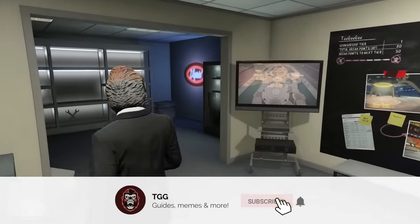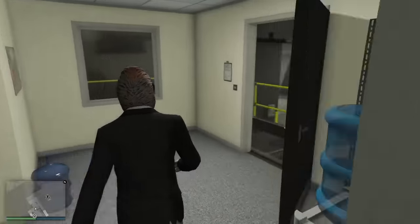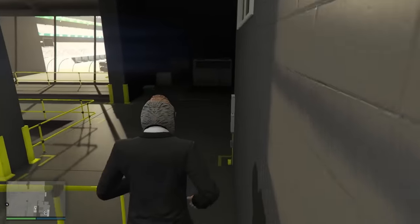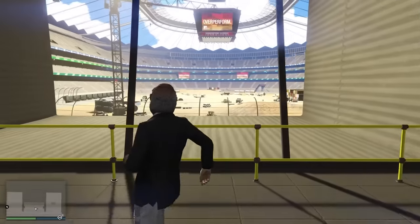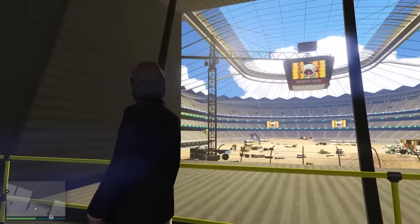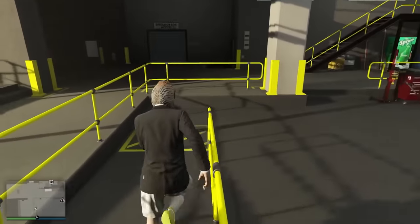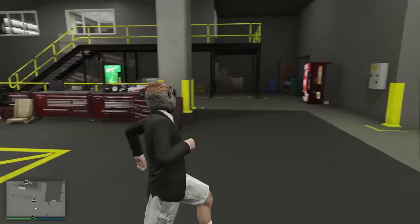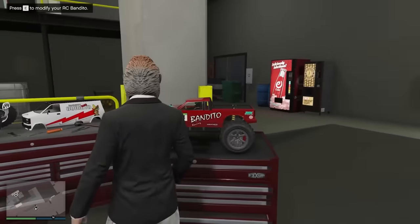Let's jump in. Starting off at the very bottom — a lot of people probably forgot this property existed in the game at all, because not many people use it consistently. It's the Arena Workshop. In terms of making money, this one ranked dead last. The Workshop does have some pretty cool features: a 30-car garage and an on-site mechanic that can upgrade your Arena War vehicles. But the only real way to make money is with Arena War, and you don't even need the Workshop to start those up. So this one — dead last.